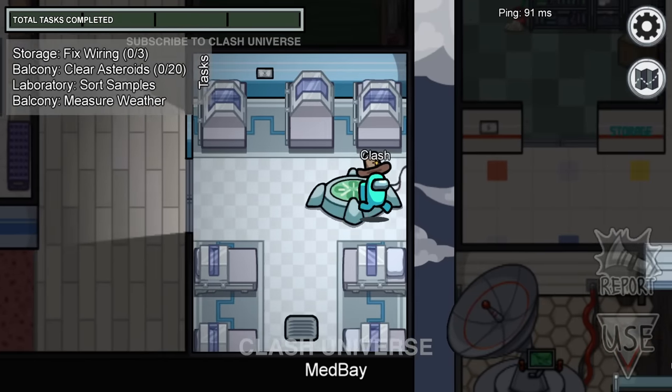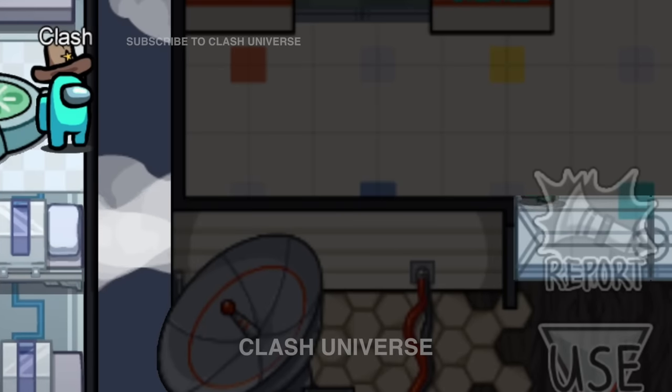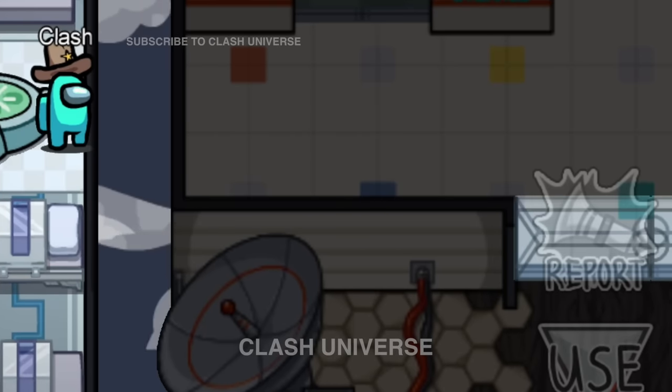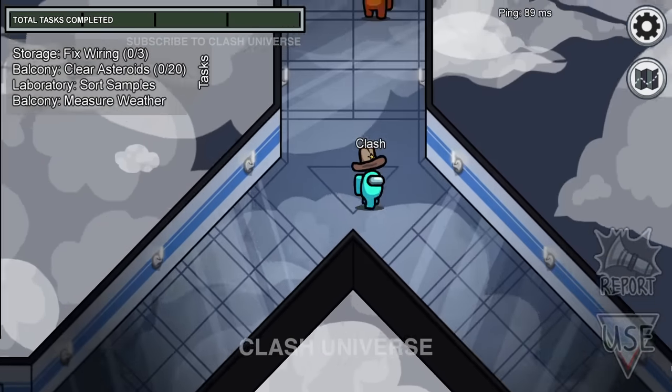Here's an addition to the previous trick. Suppose you see the splash while standing in the medbay — look carefully at the doors. For a split second, you can see the color of the player. Hence, you can tell who the imposter is.